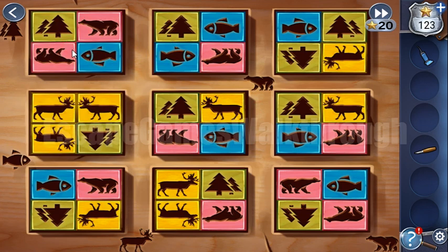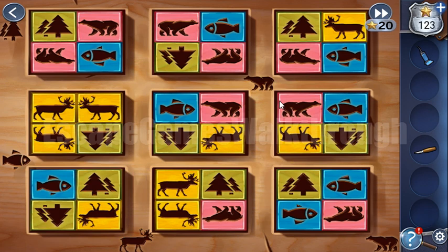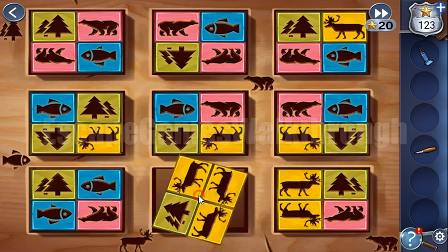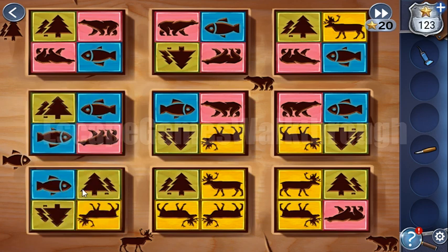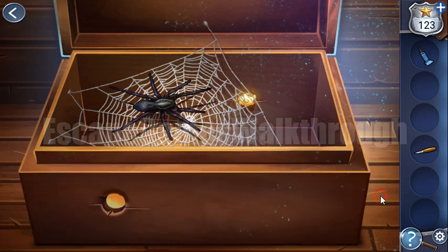Let's solve it, beginning from the beer tile. We can turn the tiles - here's a beer tile, let's move it here. Now we need to find a tree tile. Here's a fish tile. We need to turn some tiles to make the borders match. We have solved it.